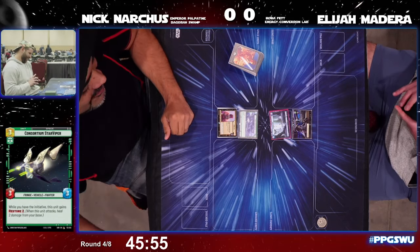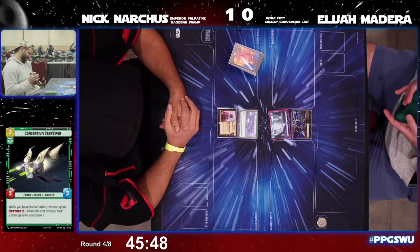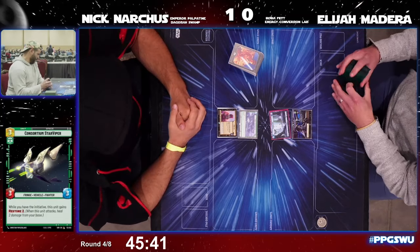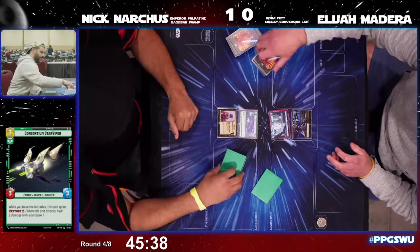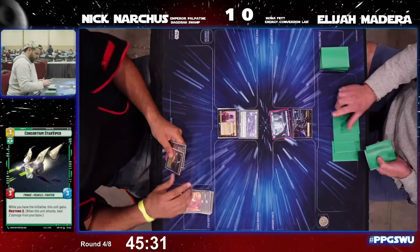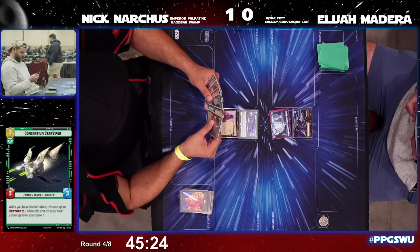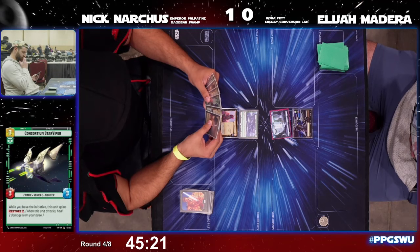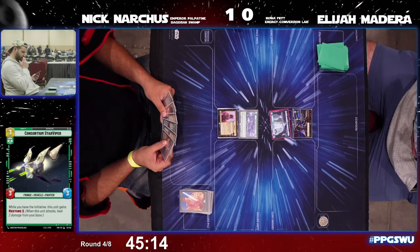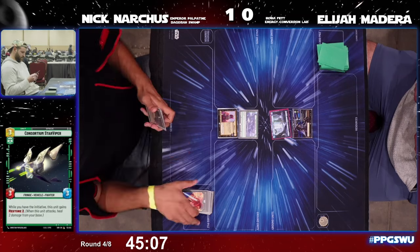They'll shuffle up and get ready for game number two. For chat: what are you hoping to see here, what cards do you think Elijah might need to side in to get back into this? Elijah is going to need some early plays — he needs to be able to contend with the board. He was unable to do that the first two turns last game, and that is just such a big tempo loss against Boba.